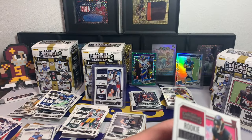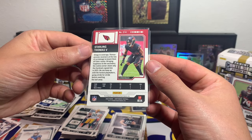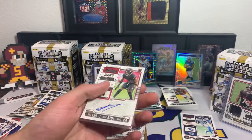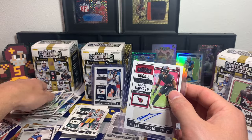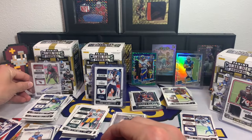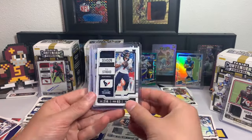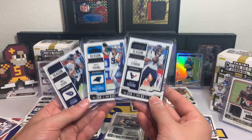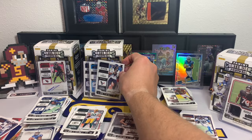Let me get it in the sleeve so I can turn it around fully. We did get an auto, so it's cool to see it's at least possible. I don't know who it is but it's cool to see we have a chance at an autograph. Overall, I'm not that upset. This box was a winner — CJ Stroud, Bryce Young, Will Levis with the rookie season tickets — that's sweet. Love that they added those.